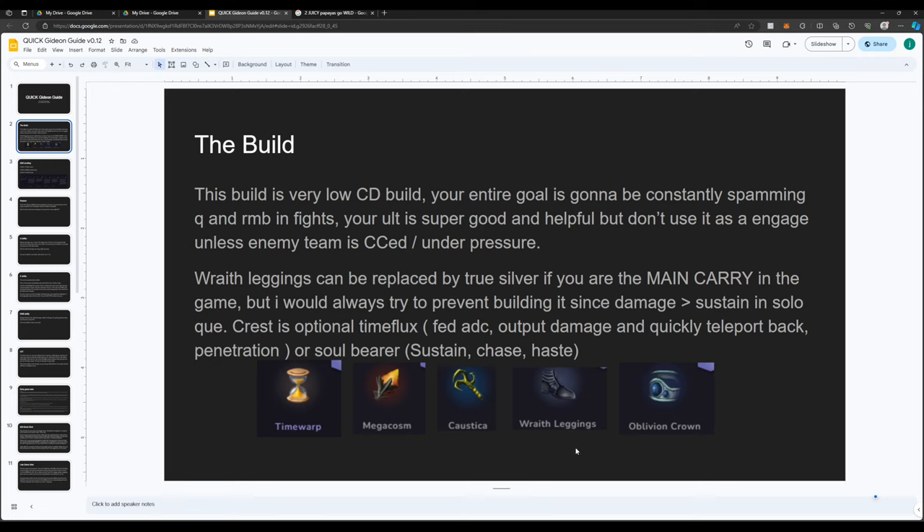Gideon outputs so much damage. Even going Time Warp first item, he still outputs a ridiculous amount where it benefits you to get the mana regen and the spam of Time Warp instead of going the mega Koska for the straight up damage proc off the passive. So the build is very low CD. Your entire goal is to constantly spam Q and R&B in fights. Your ult is super good and helpful, but don't use it as an engage unless the enemy team is CC'd or under pressure. I do recommend getting True Silver against some people like Countess, but overall, you're just going to be a Q R&B spammer.